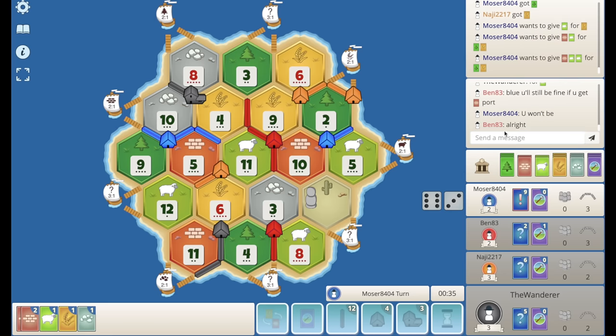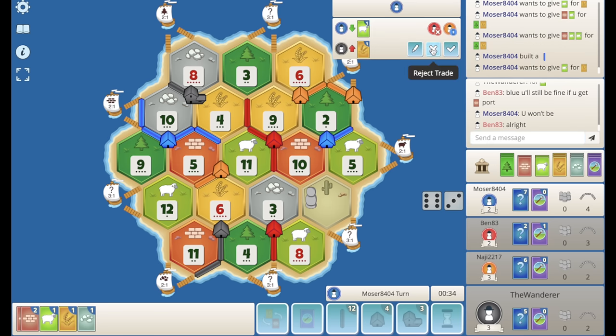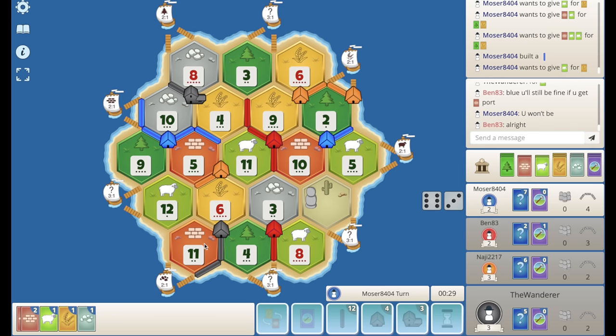I would do this trade if I could. Blue drops a road — is he going to go all the way around? He can just have the brick port, I'm more than happy to give him that. Again if I lose this it's not that bad, and if I lose it to blue it's not the end of the world. I think for me it's just: get this settle off onto the ore port and then we can cook.